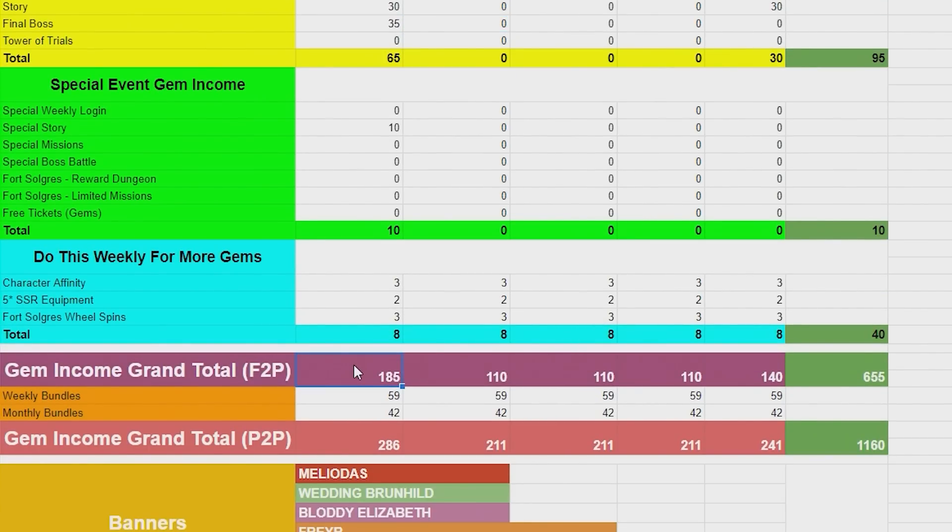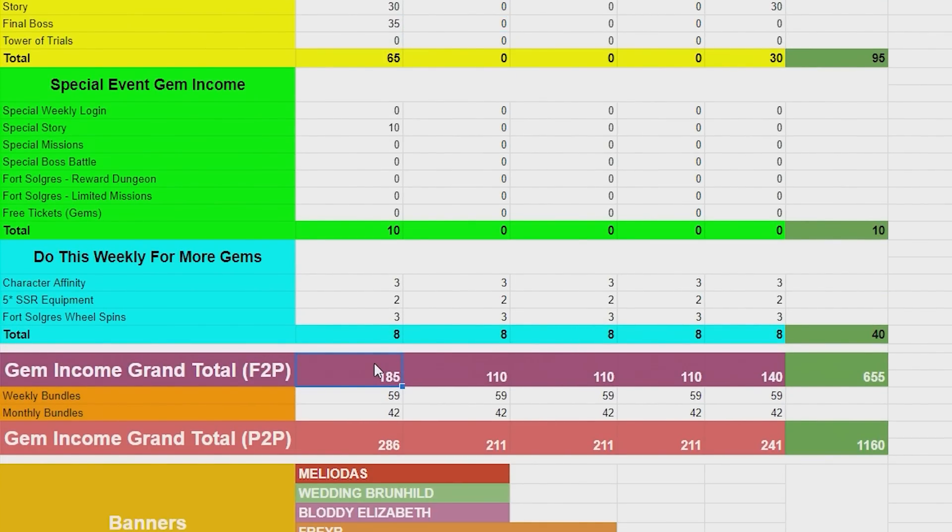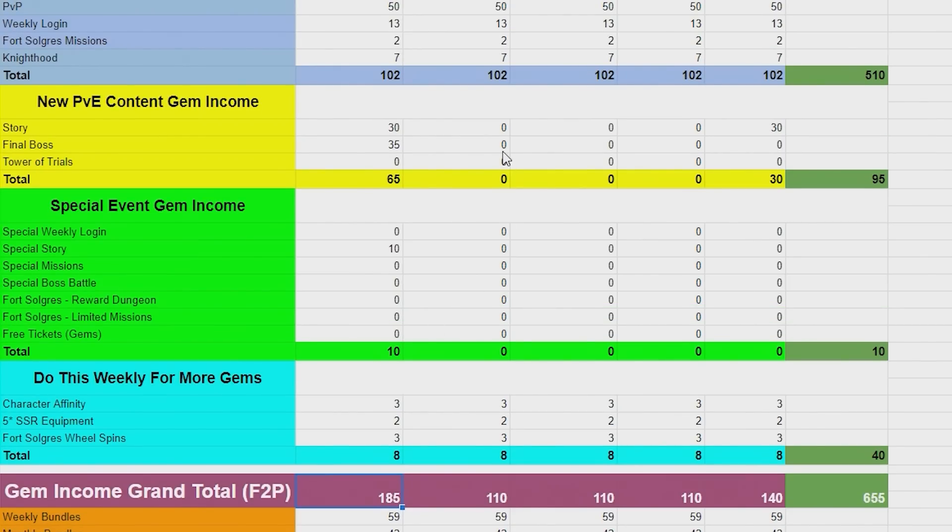I can still provide the free-to-play totals, but is that really helpful right now? The biggest thing was having the ability to see how many gems you can pick up across various content. I don't want to guess — if I guess and say you should get this amount and you don't get it, and you've already spent 540 gems on a banner and needed those extra 60 I guessed, you'd get screwed.